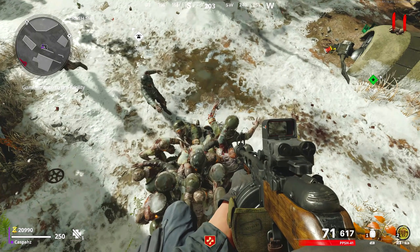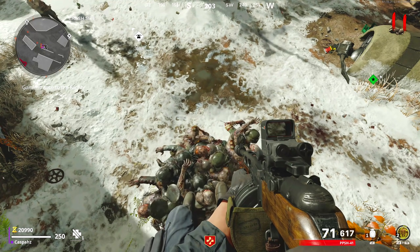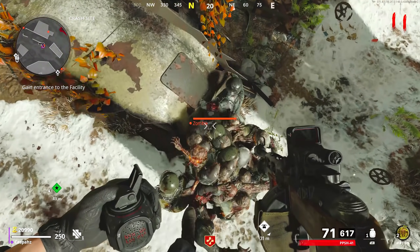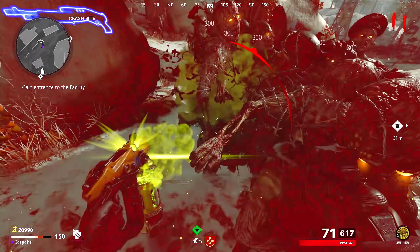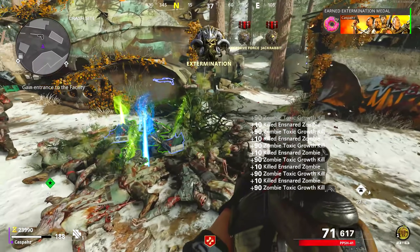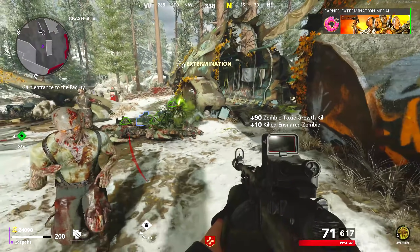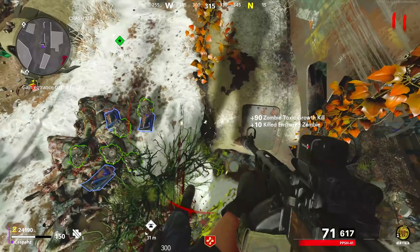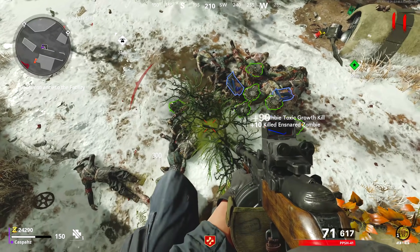You will now want to wait until a full horde of zombies gathers directly underneath you. Make sure that you have at least two charges of toxic growth ready, then jump down, throw your decoy in that location, use your toxic growth, and the second that the kill feed text pops up, use the second toxic growth. If you've done it correctly, you will see a toxic growth plant on the ground, you will still have one charge remaining, and you will see the 'cannot deploy here' text appear when you use the second one.